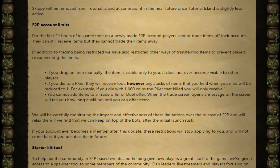You cannot add items to a trade offer or duel offer. When the trade screen opens, a message on the screen will tell you how long it will be until you can offer items. They'll be carefully monitoring the impact and effectiveness of these limitations and will relax them if they can keep on top of the bots after the initial launch rush. If your account ever becomes a member after this update, these restrictions will stop applying to you and will not come back if you unsubscribe in the future.